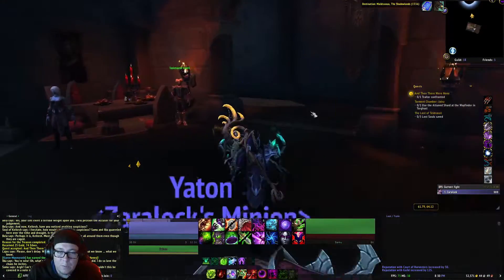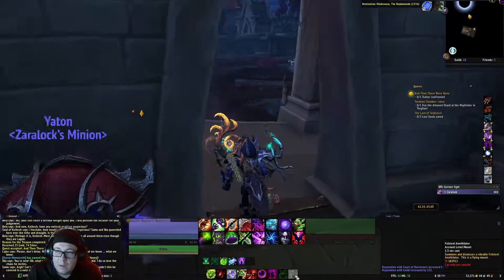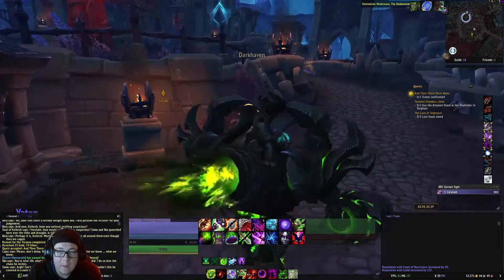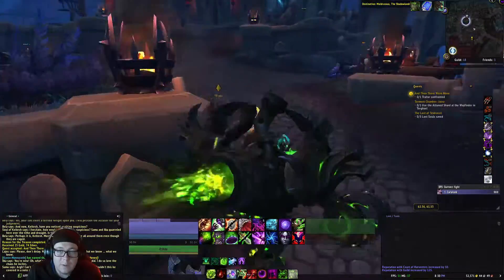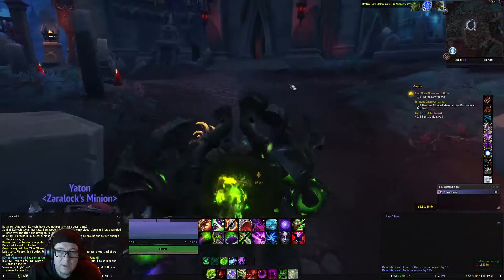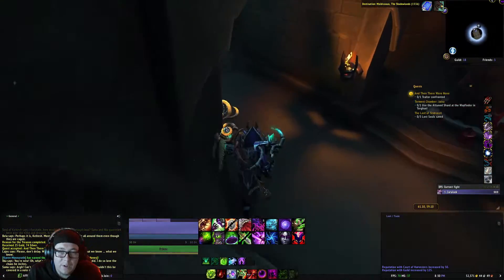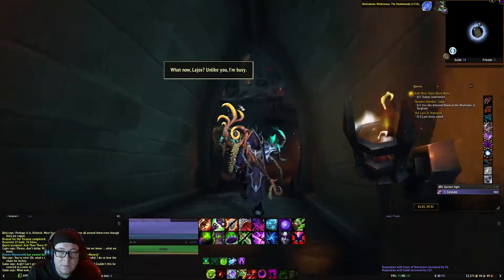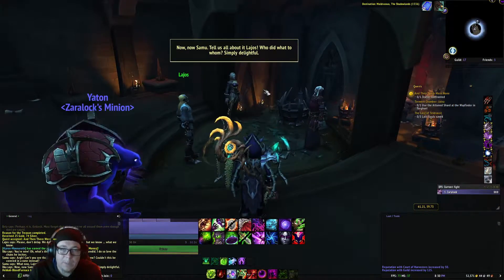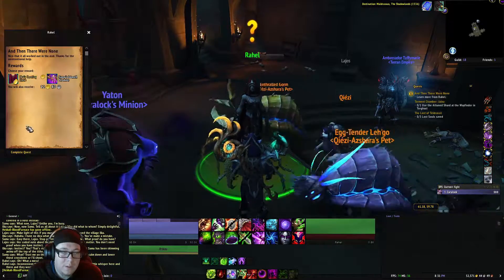Now he wants us to go back out of here and make our way over here. We're going to follow and try not to get hit by the cart. We're going to come into here — that'll lead us down. We go all the way down and wait for a little bit of RP. After the RP, Rahel will be down here and we turn in this quest.